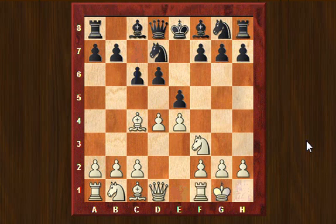c6, castling kingside, bishop to e7. Now white takes on e5 and black retakes. Until now nothing special has happened — this is a theoretical line.